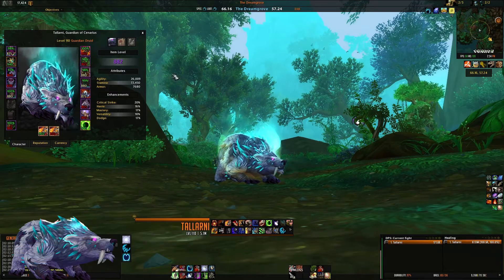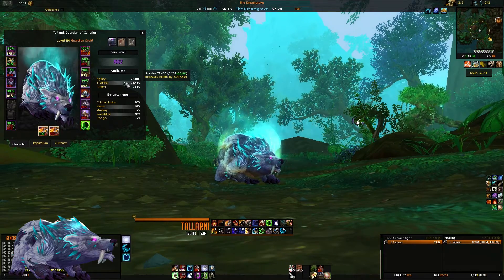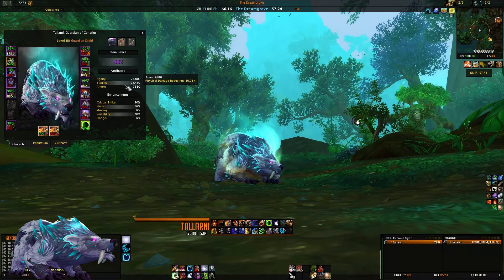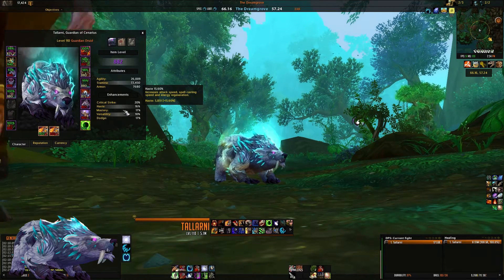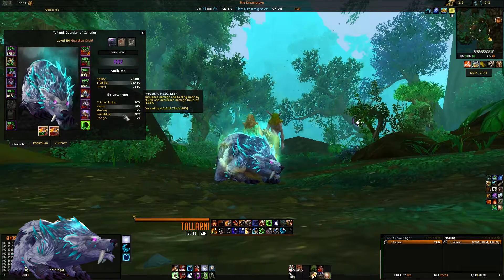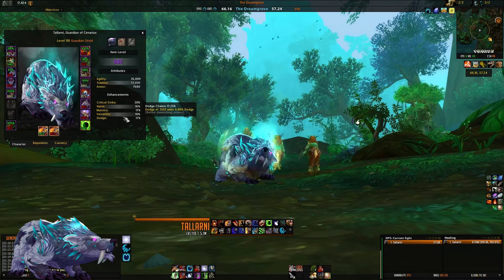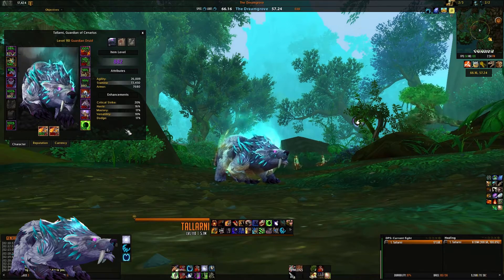Like any other class, Guardian Druid stats are split into primary and secondary. Primary stats are agility and stamina. Secondary stats are crit strike, haste, mastery, and versatility. The agreed-upon priority for Guardian Druids is armor first, then versatility and mastery — which can be used interchangeably depending on preference — followed by haste and crit. I personally prefer versatility over mastery but try to keep them as even as possible.